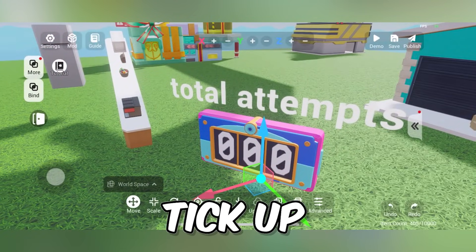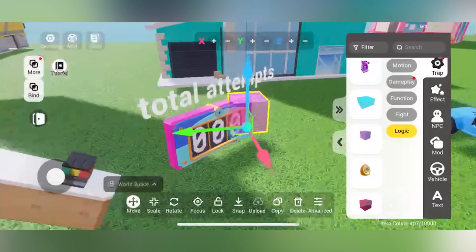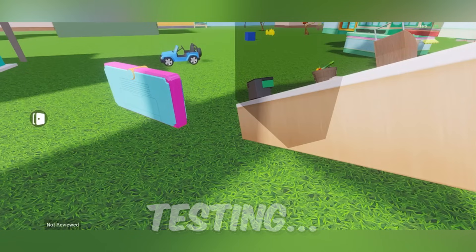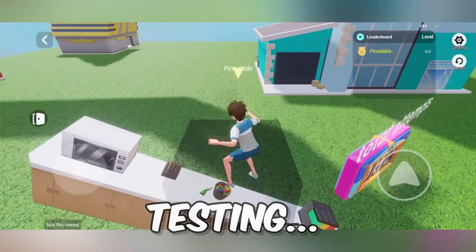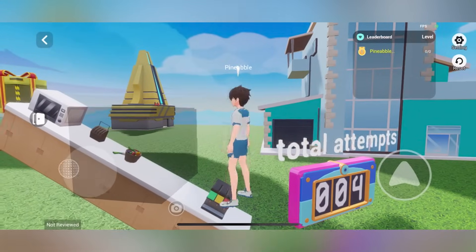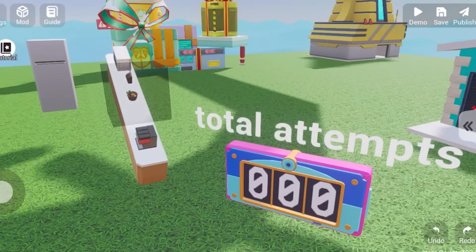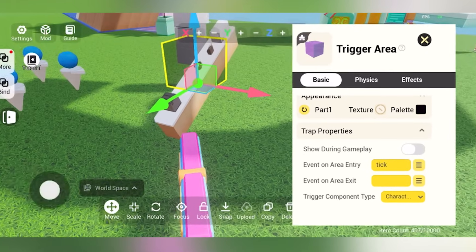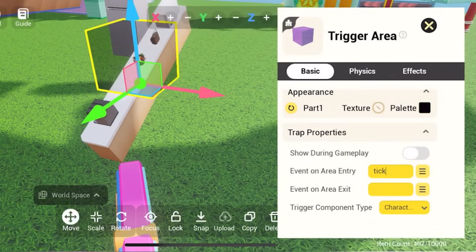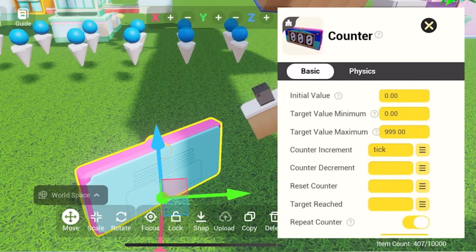I want to make it so that every time someone hops onto the first counter area, it ticks up by one. I'll place the trigger area right at the beginning. It actually works — so you can do more than just place stuff down. Whenever I hit this it increments the Total Attempts counter. In the trigger area, under Event on Area Entry, you add a tick event, name it 'tick', then go into the counter and under Trap Properties set Counter Increment to that tick event.